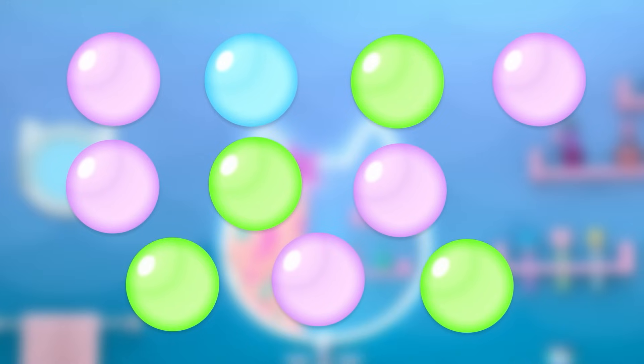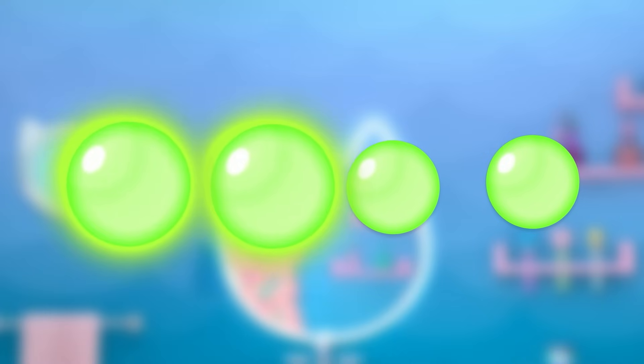Next, let's pop some green bubbles. We have four green bubbles, and Mercat only needs two for her potion. How many do we need to pop so she only has two left over? Mercat needs two bubbles. That means we have one, two extra bubbles. Let's pop them. Pop! Pop! Four bubbles minus two bubbles equals two bubbles.